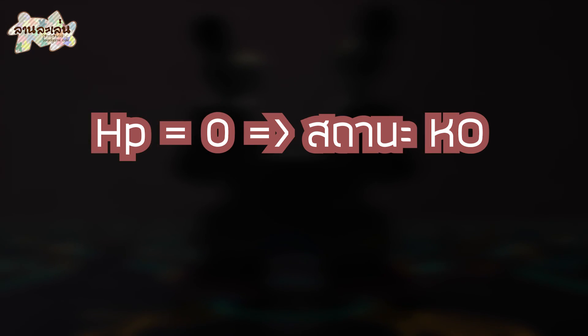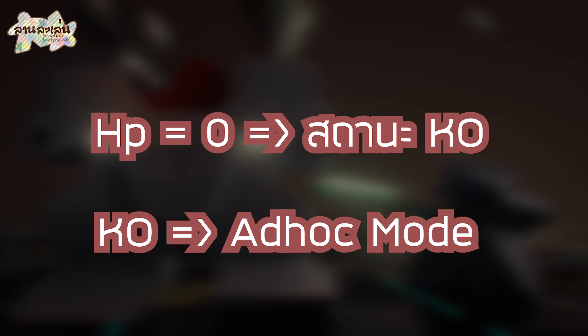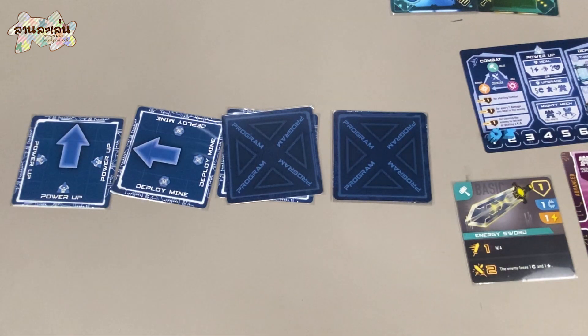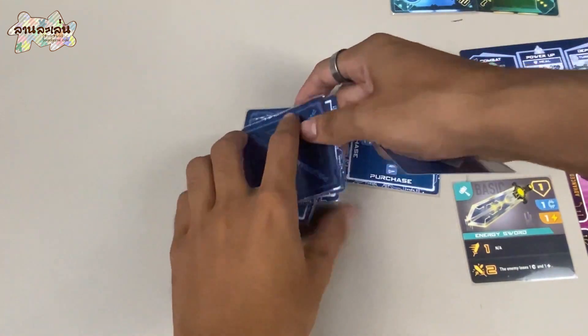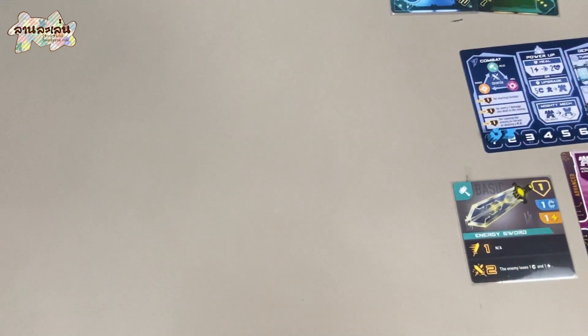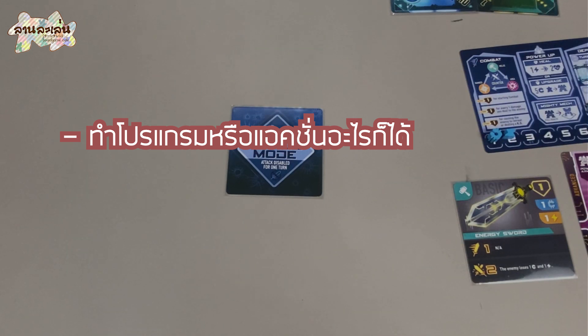And when we go to Ad-Hoc Mode, we will go to Ad-Hoc Mode. When we go to Ad-Hoc Mode, we will get a card program that we will use. We will not have card or card. We will get a card of the player card. We will do a program and action.